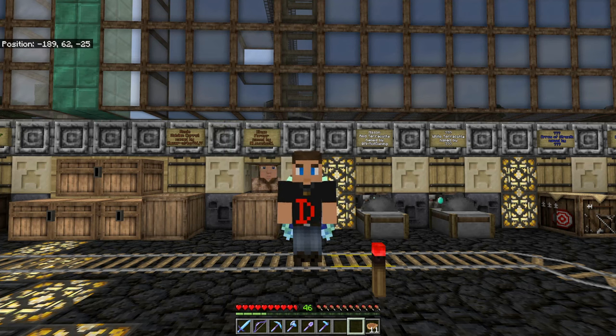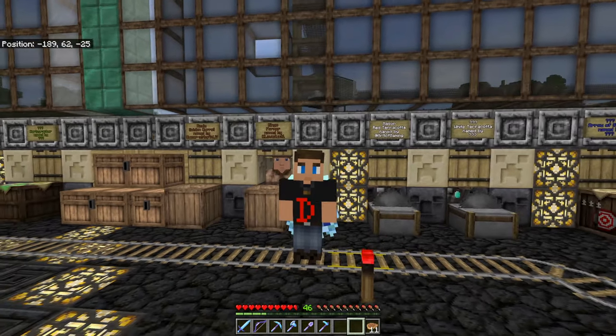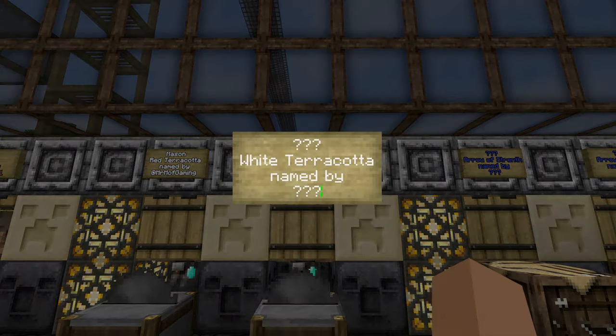Hello and welcome to me, Dazzblade, and my adventures in Minecraft. We've had another name suggestion for one of our Masons, so we're going to give it a name. This is another name suggestion by Love Dust. The name is Witterer — what a cool name. White terracotta, Witterer. I think that's the idea behind that name.